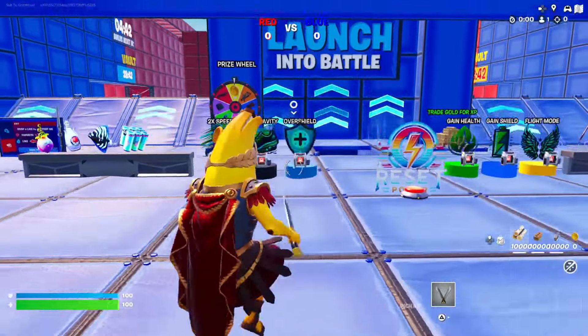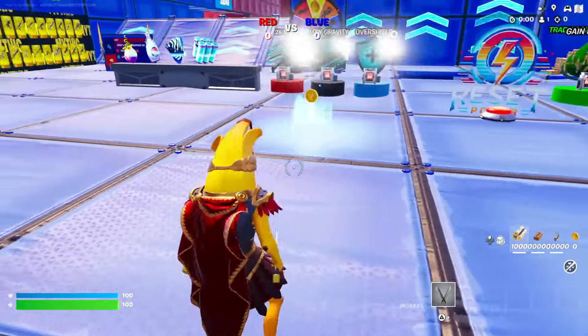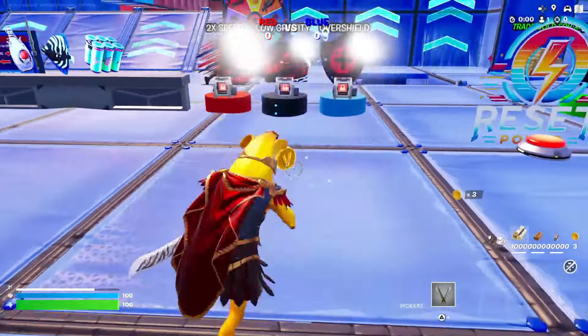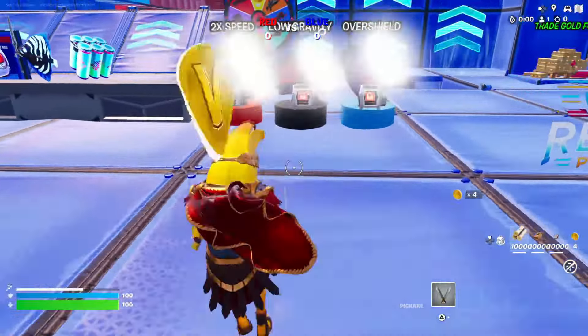As soon as you load into the game, the first thing you want to do is quickly start collecting coins because you're going to need a hundred of them to proceed to the next step. The quickest way to do this is to get kills, or you can just sit in one spot and spam the button to pick up coins until you have a hundred.